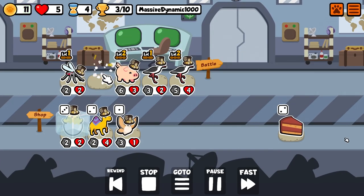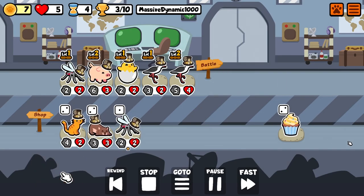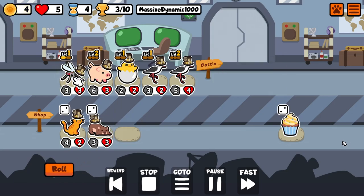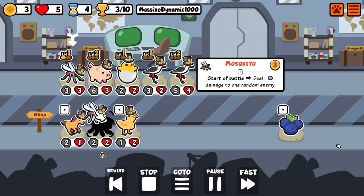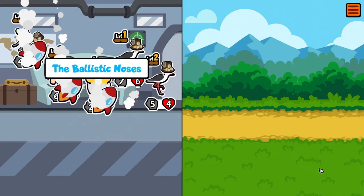There was an eel in the shop but we passed it up. We grab the hatching chick and roll for another mosquito — sure, we'll double up on the mosquitoes. Let's go level two mosquito. And we grab an ox for next turn.